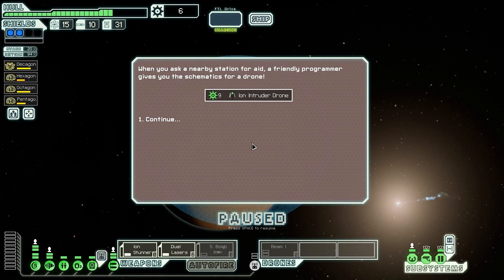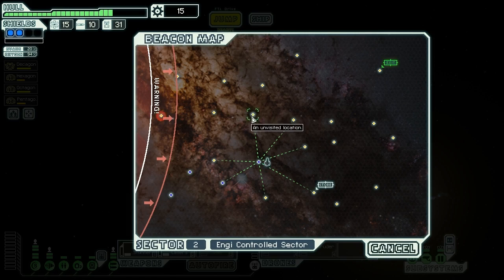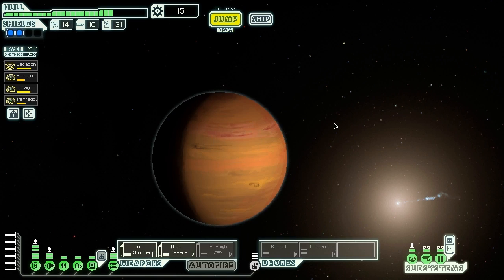When we ask a nearby station for aid, a friendly programmer gives us schematics for an ion intruder drone and nine scrap. There's a store over there, but let's look around a little more first.